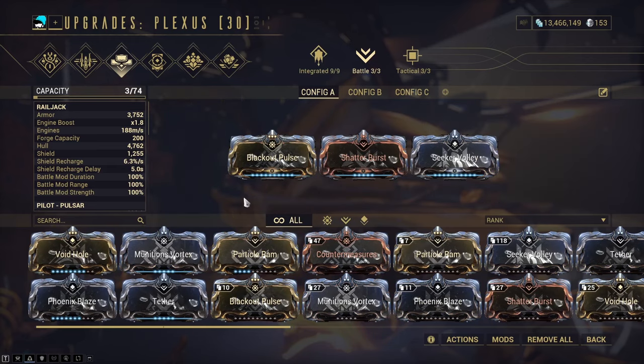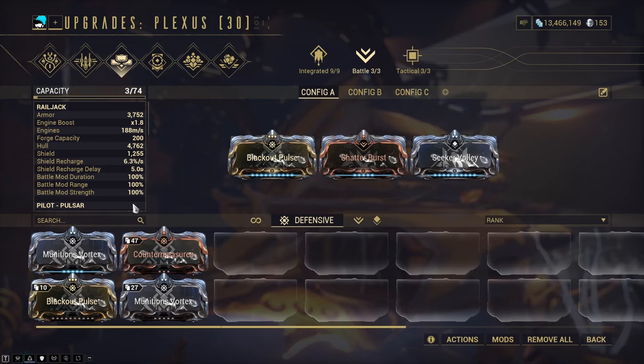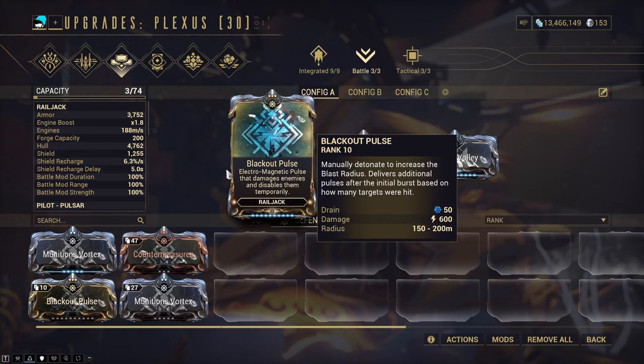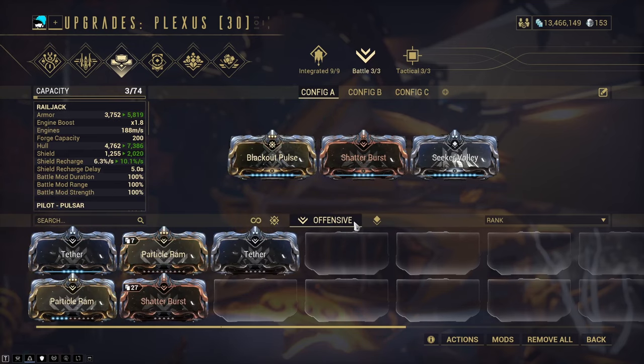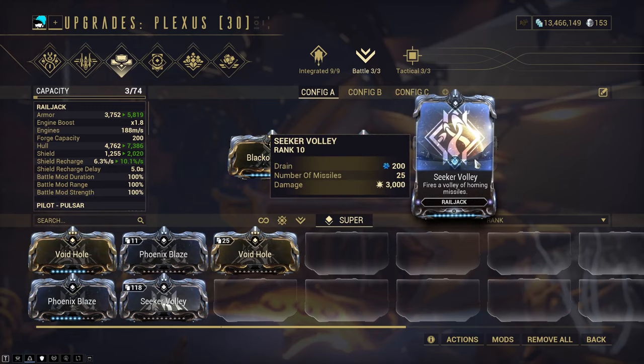Battle mods are active mods that you use to kill enemy fighters much quicker. These expend increasingly more energy if used repeatedly within a short time. There are 3 slots: the defensive slot, the offensive slot and the super slot, all of which have specific mods that can fit in them. The super slot uses the most energy and tends to be the most powerful.